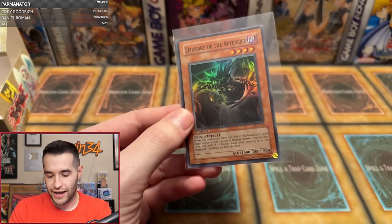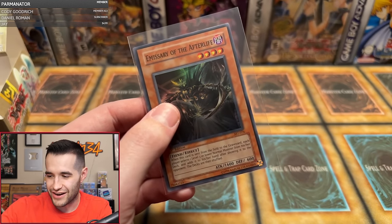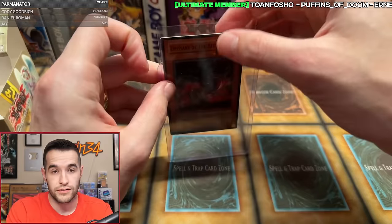At least we got the Secret — a six foil box, we didn't get the seven we were hoping for. I guess you'd prefer the Secret over one Ultra, but it still sucks when you lose an Ultra. Emissary is good for Exodia. A little bit of a disappointing ending, but overall a decent box — we did get the Secret and pretty good Supers. One Ultra is not great, so that's kind of a rough ending, but it was still fun. Don't forget to subscribe to the channel, and I'll see you guys in the next one.